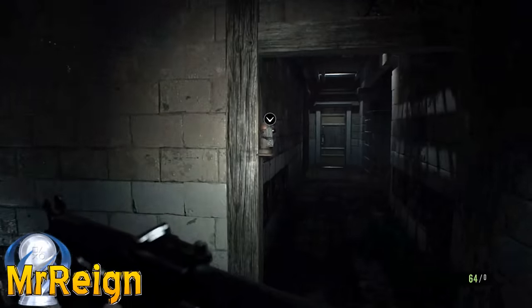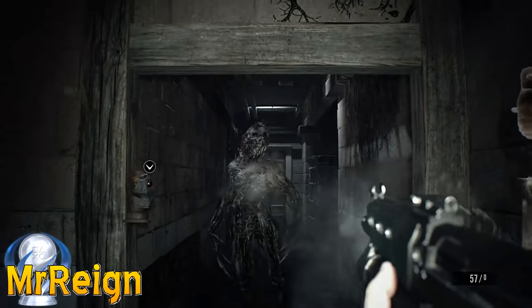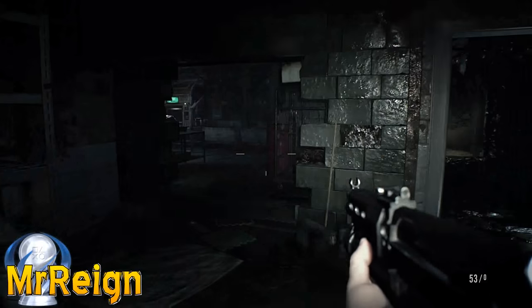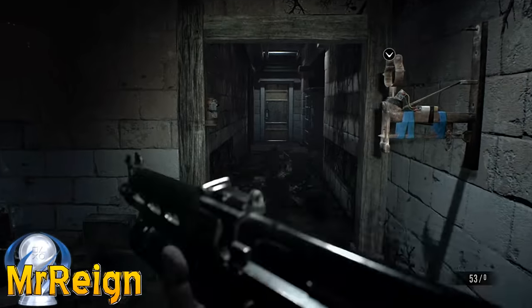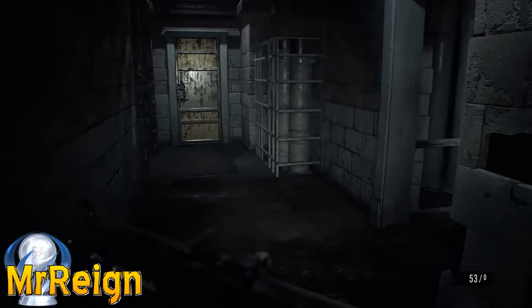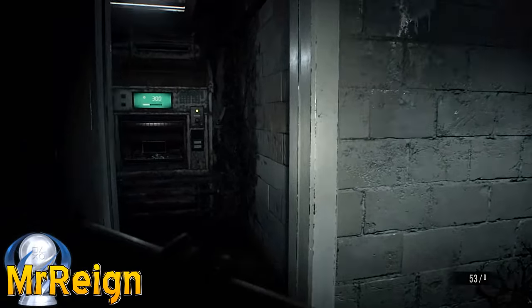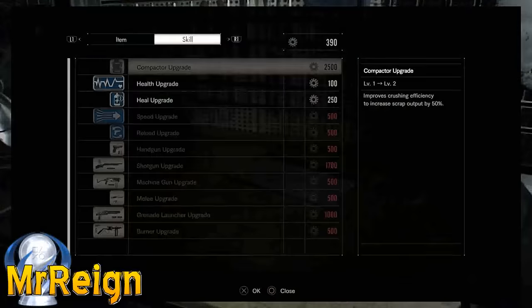In my more recent playthroughs I've started not purchasing the final corrosive and just using the three compactors - the one directly ahead of you in that room, the one to your left that you've already activated, and the one in the starting room. Then upgrading the compactors to the maximum level seems to pump out more than enough scrap metal to finish the level, plus leave a nice score of leftover scrap metal afterwards.